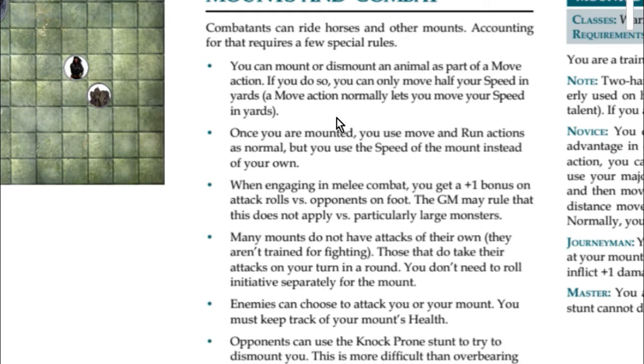The first couple of rules deal with movement. Whenever you mount or dismount a horse or any land mount, it costs you a move action. Afterward, you can only use half your speed. So if you have a speed of 14, you'll have seven yards left to move normally.